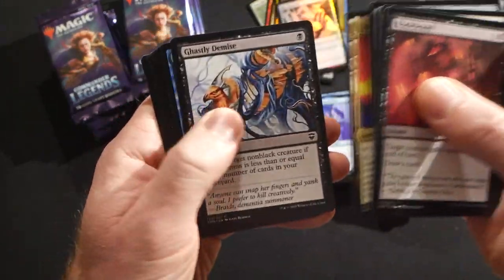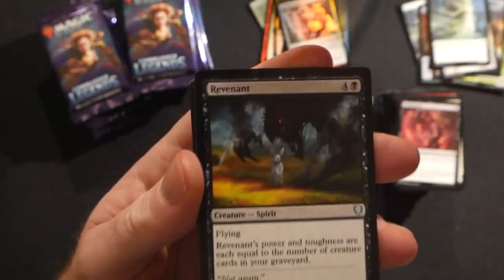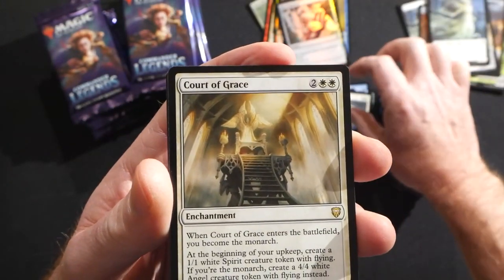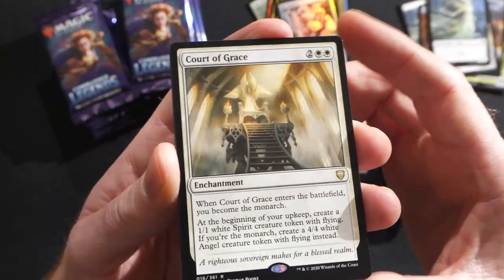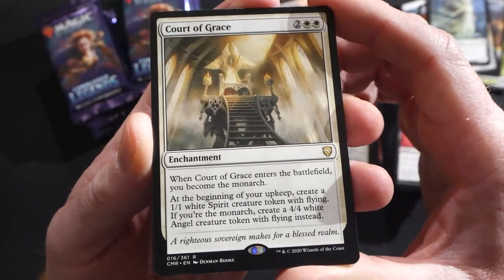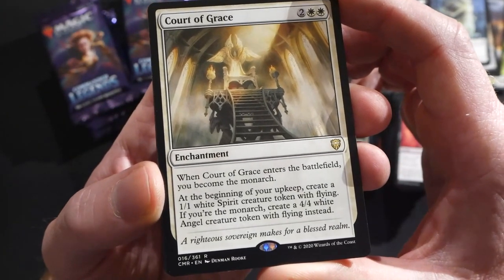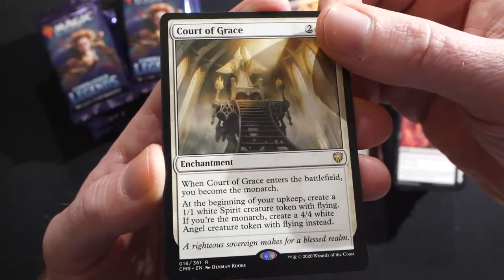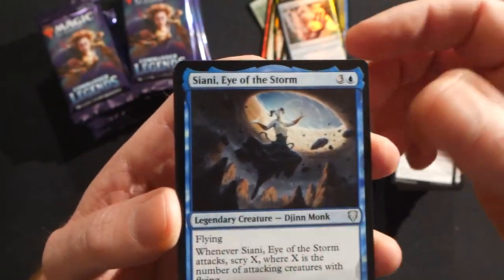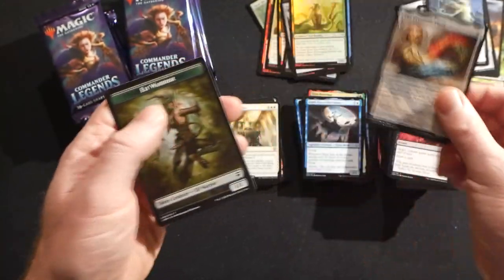Oval Palace is back — that's always good. Interpret the Signs, a Revenant, Kangee's Lieutenant, then we have Court of Grace. There's definitely a court in every color. This is the white one — two white and two, an enchantment. When Court of Grace enters the battlefield you become the monarch. At the beginning of your upkeep, create a 1/1 white spirit token with flying. If you're the monarch, create a 4/4 white angel token with flying instead. Tuya Bearclaw, Gianni Eye of the Storm, and a Scrounging Bandar.